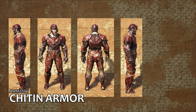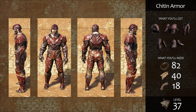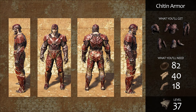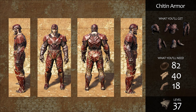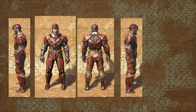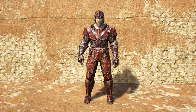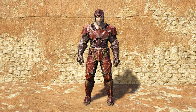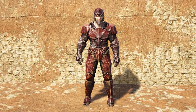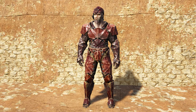Crafted from tough dino exoskeletons and other organic materials, chitin armor provides one and a half times better physical protection than hide armor and can be crafted at a smithy at level 37. It is pretty weak at providing protection against the elements however. It's a poor performer in cold weather, and in hot weather, wearing chitin armor will make you hotter. While it's better than nothing, you'll want to carefully consider when and where to don it, as this is definitely not an armor for all seasons.